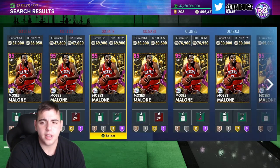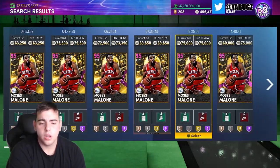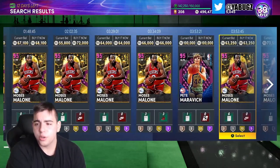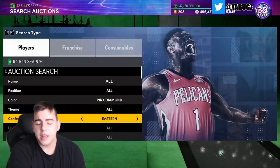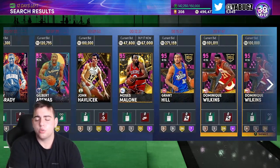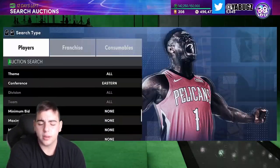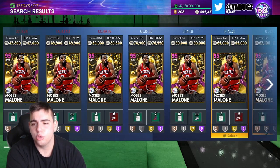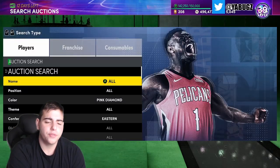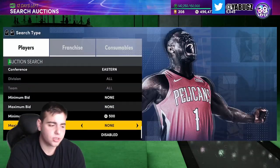Pink diamond eastern — the only viable pink diamond eastern player is really Moses Malone. There is only one Pete Maravich on the market. You can buy Moses Malone for around 50-something k, enable the eastern filter, and look at all the possibilities: T-Mac, James Worthy, Grant Hill, Dominique Wilkins, Gilbert Arenas, and Kevin Garnett. If you buy out Moses Malone and enable the filter, it might be a very, very good filter — though I haven't fully tested it yet.